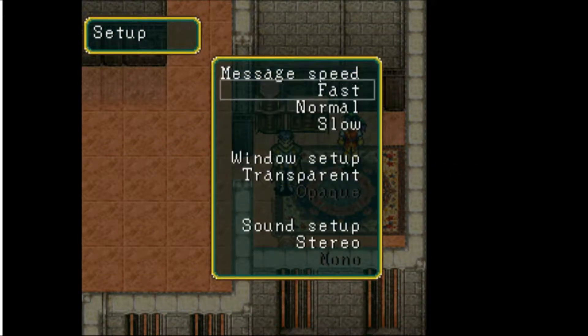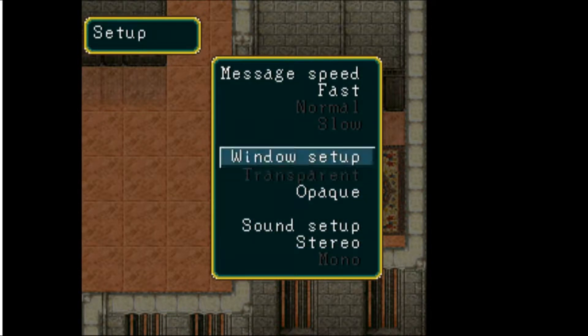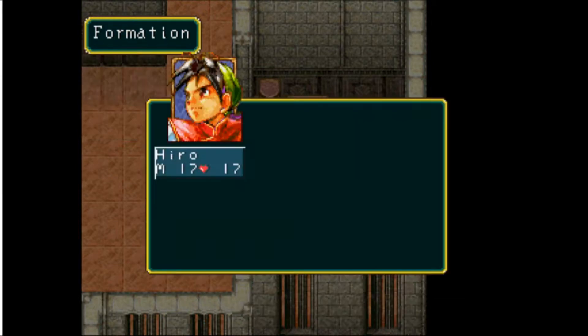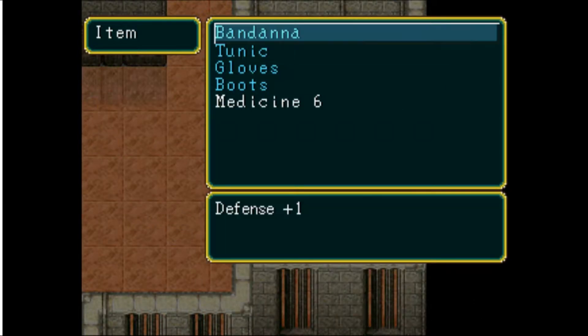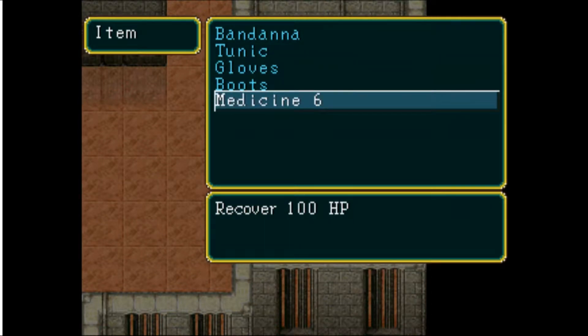I'm going to set message speed to fast. I actually prefer the look of the opaque menus myself. I'm going to turn this up a bit because the effects are just so satisfying. Anyway, so we start with a basic suit of armor: bandana, tunic, gloves, boots, and six uses of medicine.